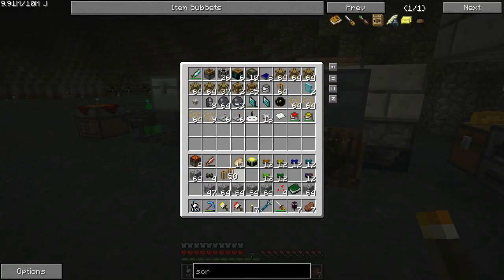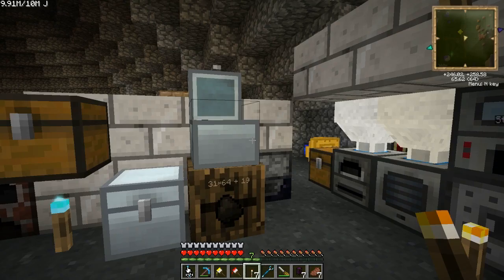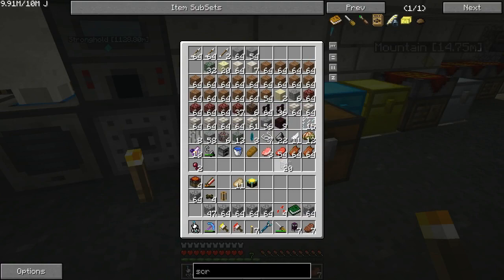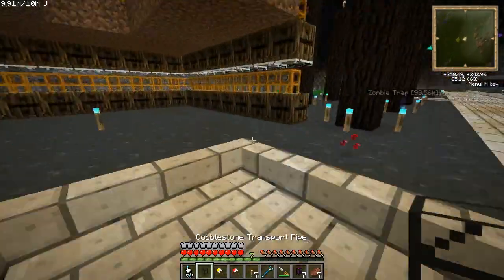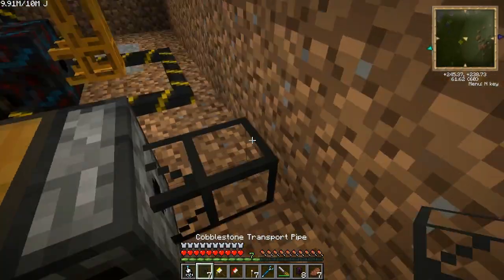I need a pneumatic tube. Getting to the quarry and building it, I'm probably not going to get a whole lot done this episode because the sorting machine in itself is a bit of a task to set up. I'm going to see if a regular relay — because as far as I know, the relays are supposed to be one of the few items that will eject straight into a buildcraft pipe with no problem.